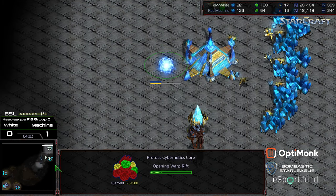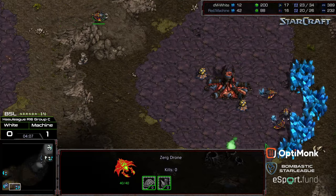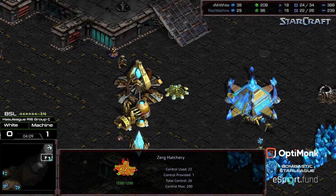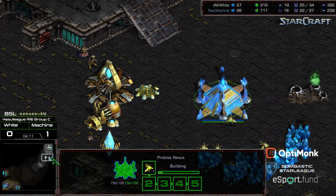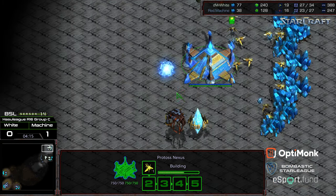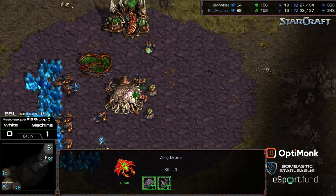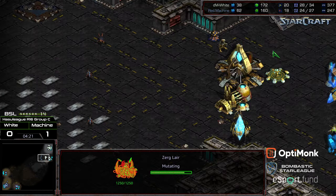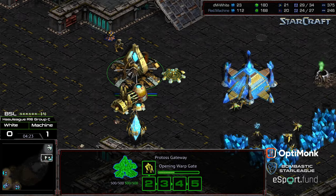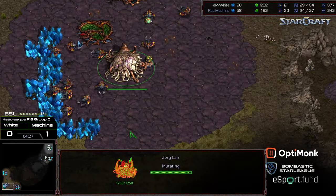The Cybernetics Core is warping in the background. The danger is if you guess wrong — if you don't get your cannons back toward your main and natural to deal with potential mutalisks you can get ransacked, or if you don't produce enough cannons on the front then you get overrun by 9/7/3. White has no idea what Machine is up to here.